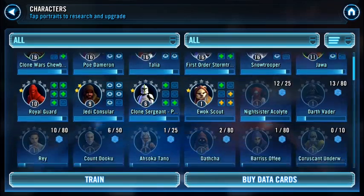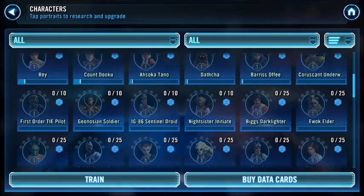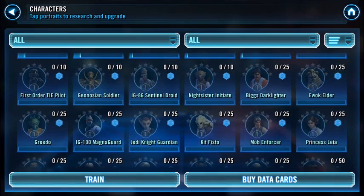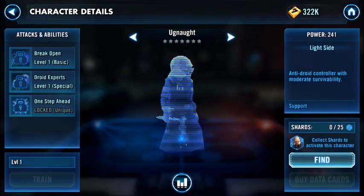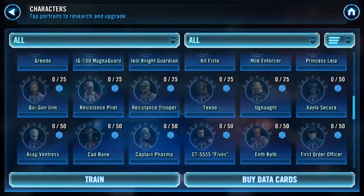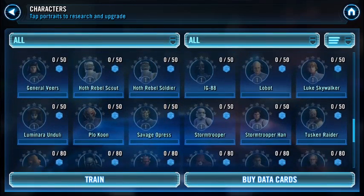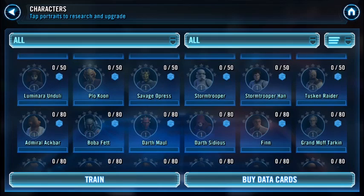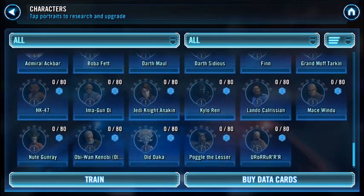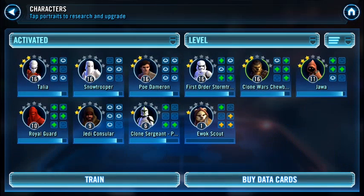I said Greedo and I said Darth Sidious — let's see who we got. I don't see anyone yet. Let's see — there's Ugnaught, I don't know what he is, that's a light side. I don't need any light side, I need a dark side. Sidious is 80 — I kind of figured. Where's Greedo? Oh I was raided, what a shame.